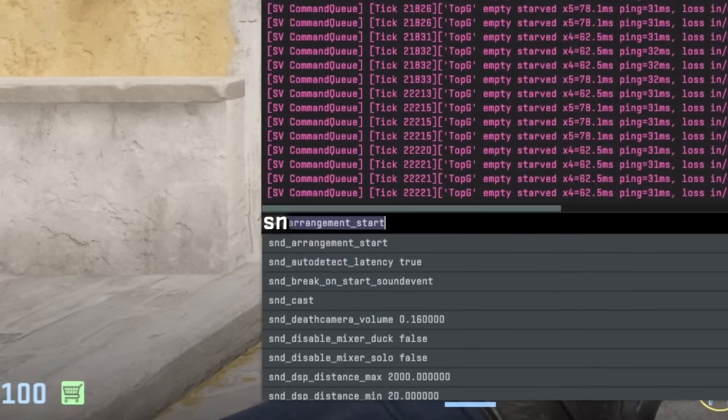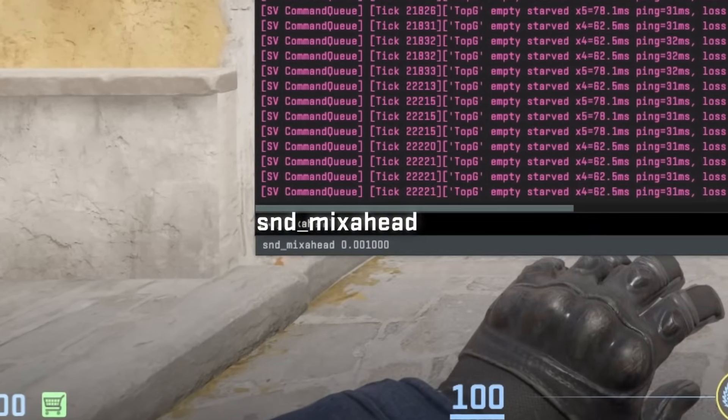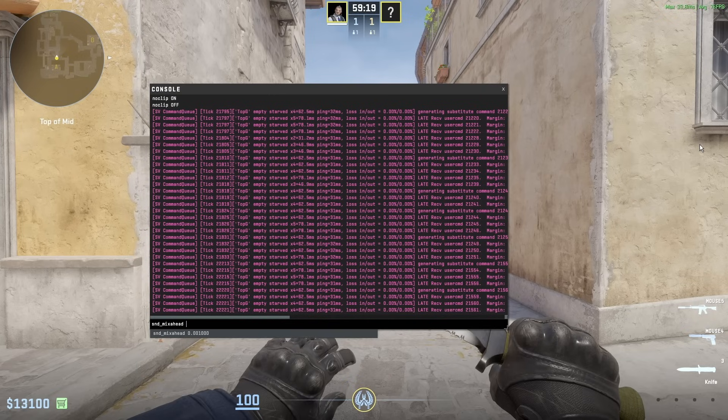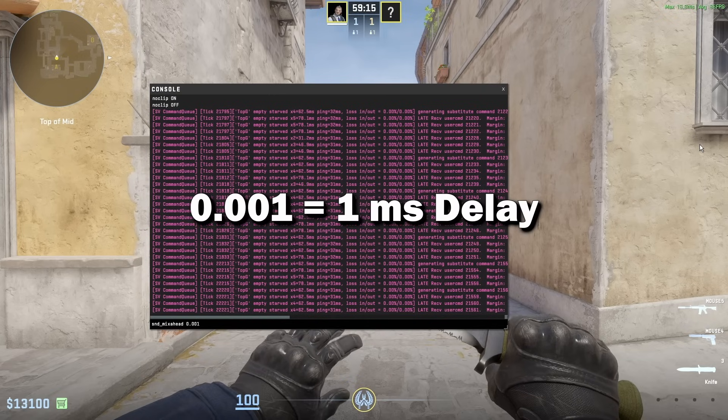With this command, you can decrease the sound delay in CS2, which is very important as you can hear steps and different noises much faster. I personally have mine set to 0.001, which is a 1 millisecond delay.